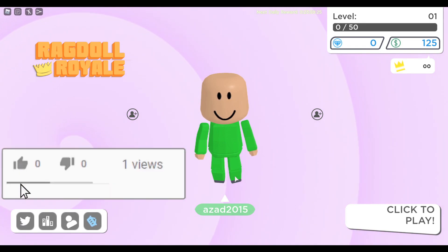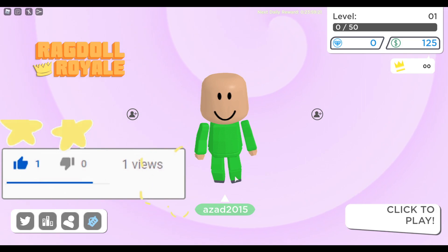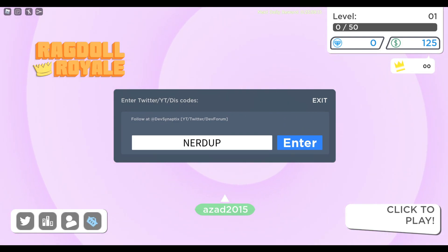Let's just not waste your time and show you guys all the codes. But before I do that, make sure to subscribe to my channel, like this video, and comment down below. After doing that, you have to click on this Twitter icon and tap it. The first new code is 'nerd up'.